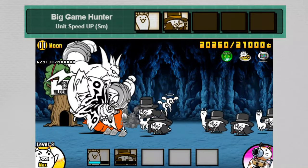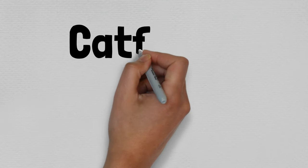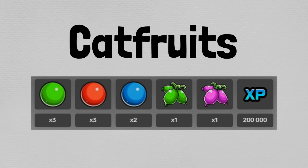As far as cat fruits go, you're going to need three green seeds (obtainable every Monday), three red seeds (every Wednesday), two blue seeds (every Thursday), one green fruit (every Monday), one purple fruit (every Tuesday), and 200,000 XP to true form into Geomon Cat.